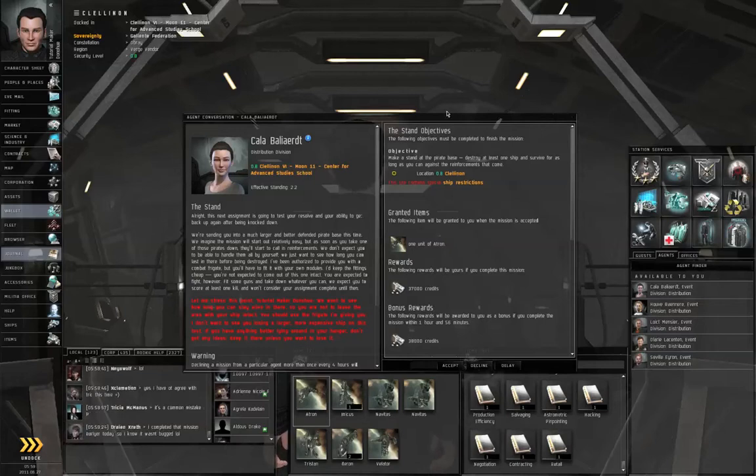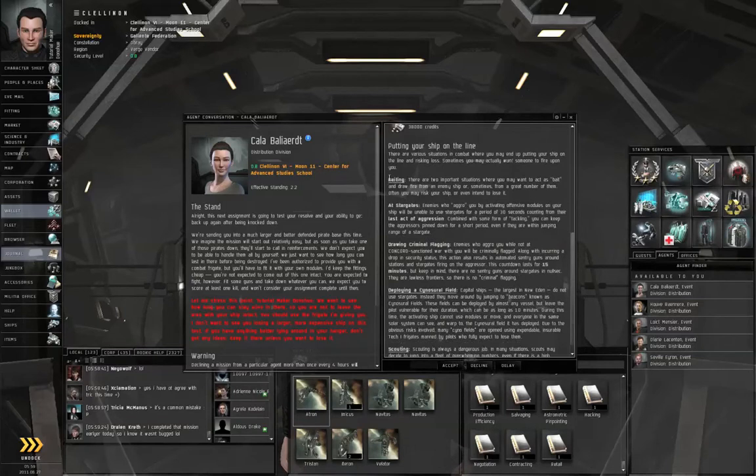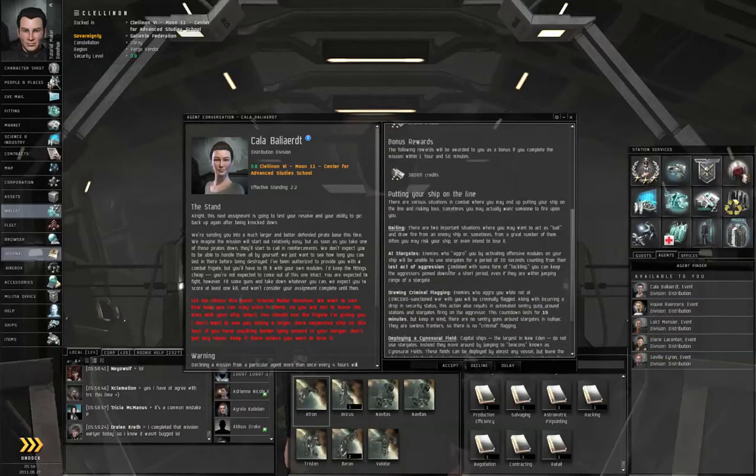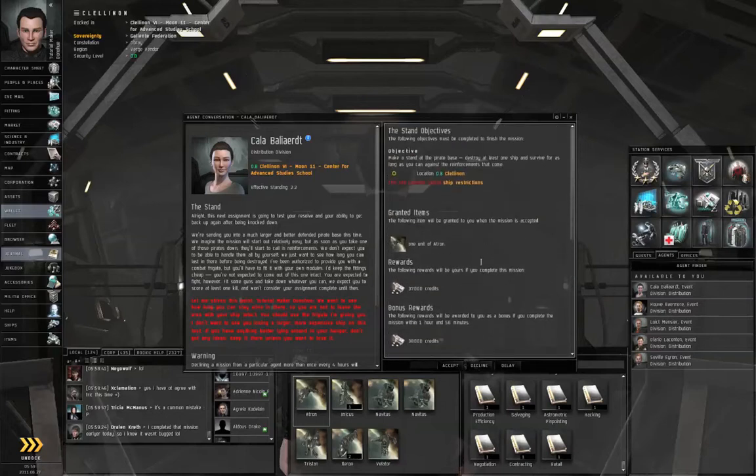We are going to take on the fifth step of the advanced military chain. You might want to read some of the extra text that was added to the descriptions of the advanced military missions. But basically, it's another kamikaze mission — only this time we're going to go in with some weapons, destroy something, we're going to be annihilated, and then we're going to get out with our pod.